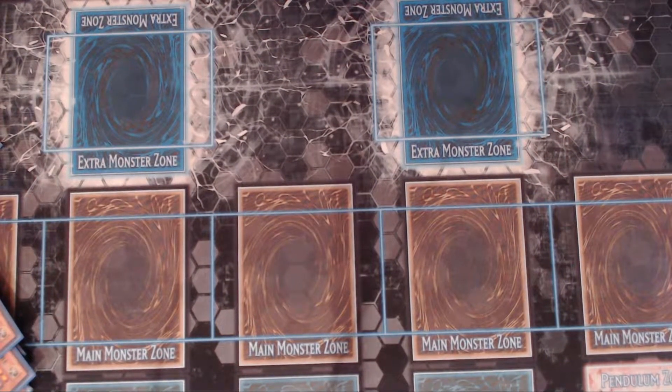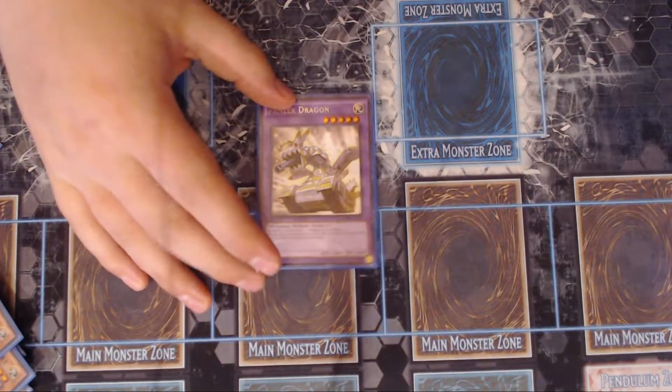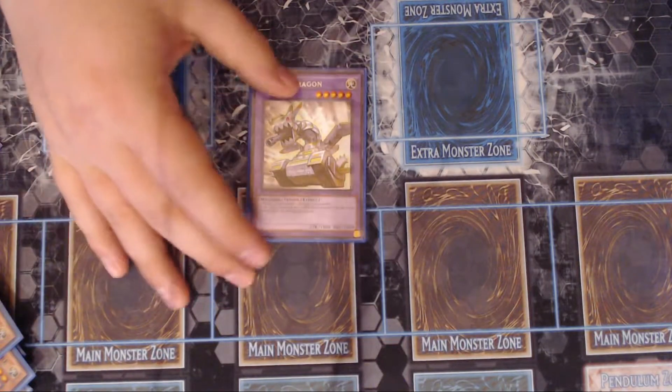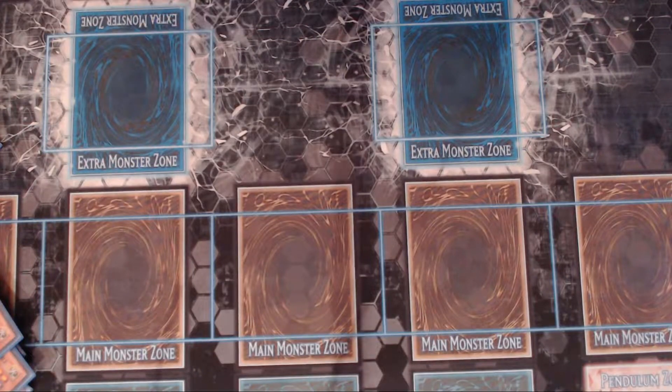Onto the extra deck. One Panzer Dragon for the Instant Fusion play — if you don't go into an XYZ summon and Instant Fusion destroys him, he'll pop a card on your opponent's field. But he's just there for the Rank 5 plays.